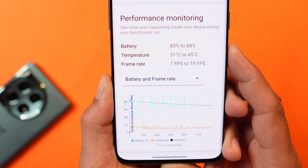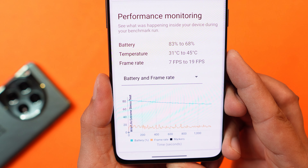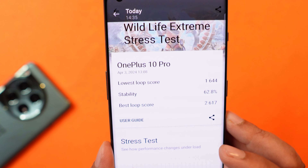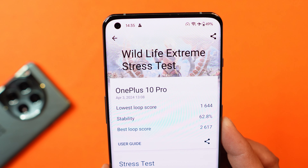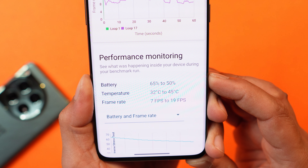With high performance mode, single core scores were 1626 and multi-core scores were 3793. We also performed the Wildlife Extreme stress test where, without high performance mode, the stability score was 62.8. We noticed 15% battery drain while performing this 20-minute test and frame rates were between 7 to 19 fps. We then performed the same test in high performance mode — stability scores were exactly the same at 62.8 and temperature rise and battery drain were also similar.